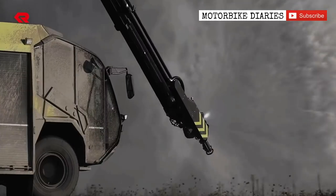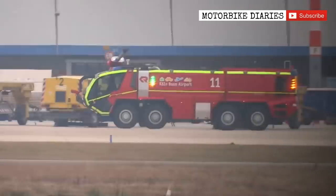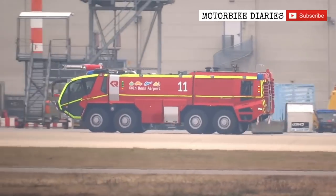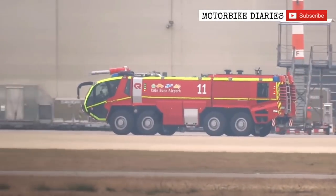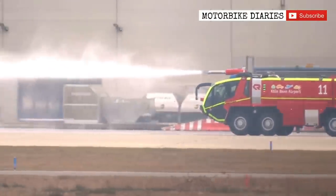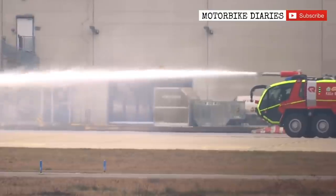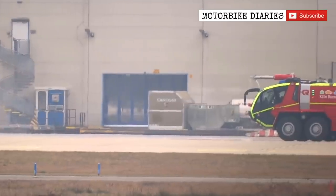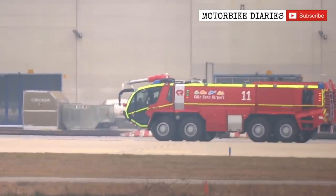This is an interesting feature you can see in the car — you can inflate and deflate the tires. This allows the car to handle off-road conditions. When you go off-road, you can adjust the tires accordingly.